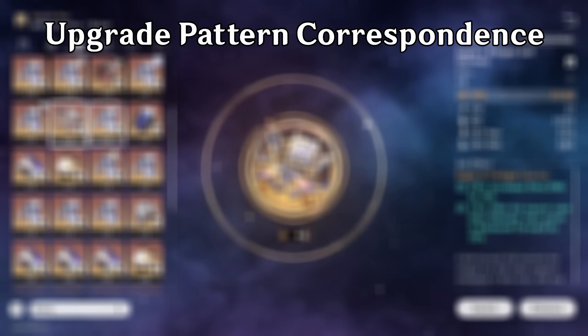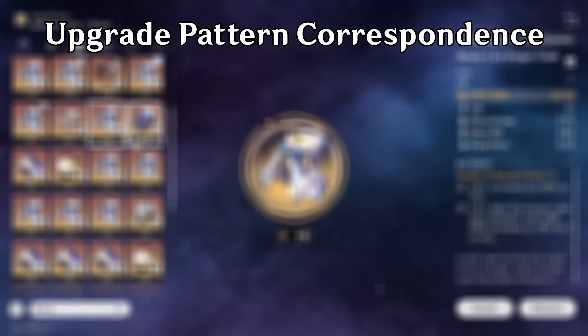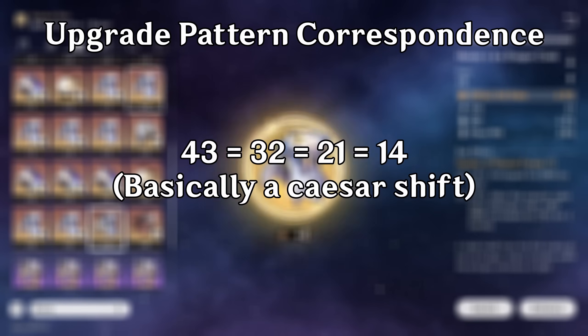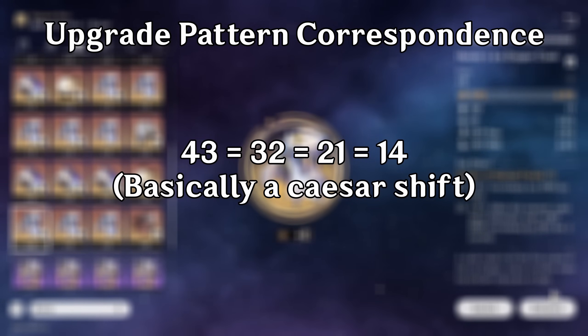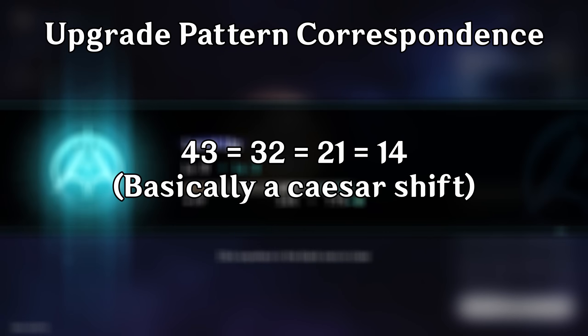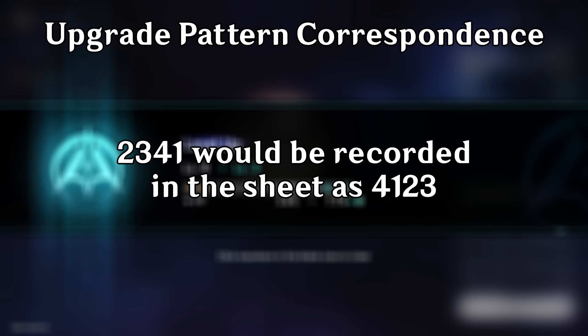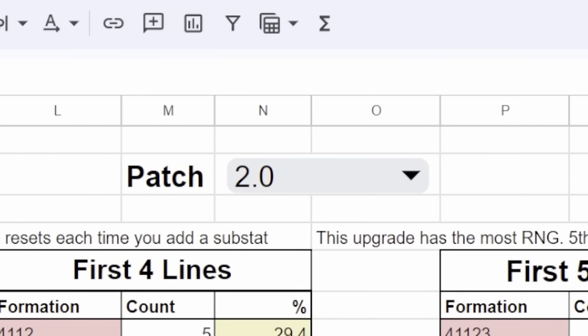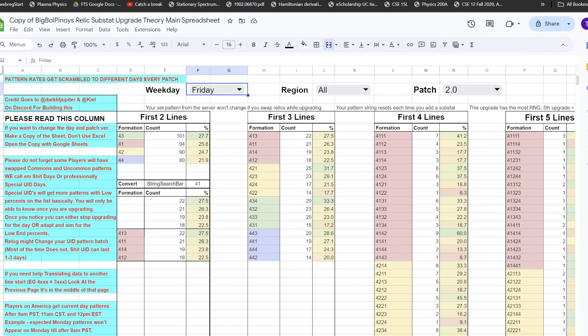There is a level of correspondence between line patterns. For example, the result 4, 3 — upgrading line 4 then line 3 — is the same as upgrading from line 3 to line 2, so 3, 2. A 2, 3, 4, 1 result would be recorded as 4, 1, 2, 3 in the sheet. Via known rates these four-line patterns can appear in, one can predict relic substat rolls. Additionally, these probabilities change with the day of the week and the patch number according to the creator and his team.